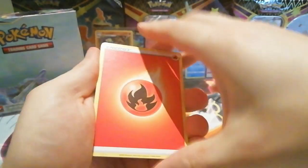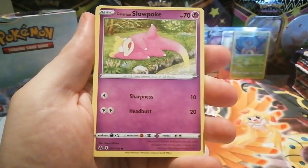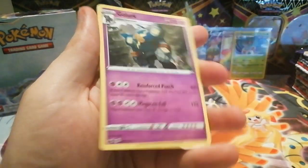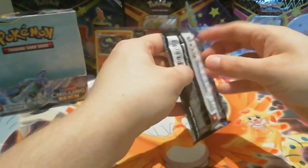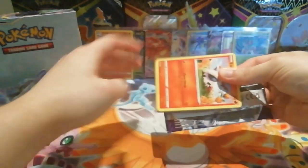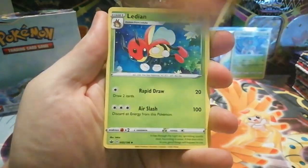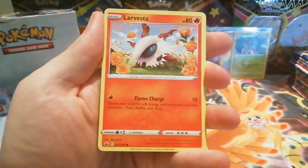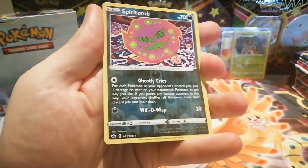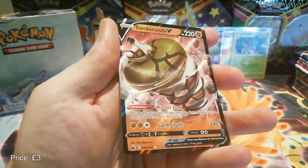I'm sure by now all of you have heard the news about Evolving Skies — it's going to have the evolutions from the Eevee Heroes set in Japan and it's probably going to be one of the most sought-after sets of the year, including the 25th anniversary stuff. I definitely want to open a lot because I'm a fan of the Eeveelutions. Some of the alternative arts and full arts are going to be quite expensive. Let me know in the comments if you're really excited for Evolving Skies, or if there's another set or particular card you're looking forward to.